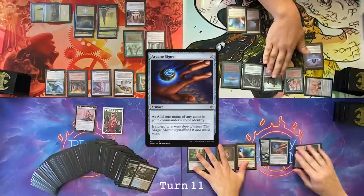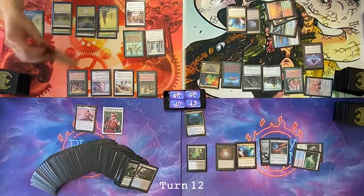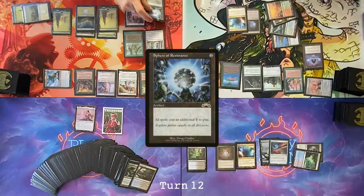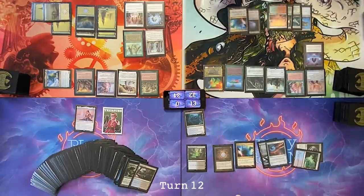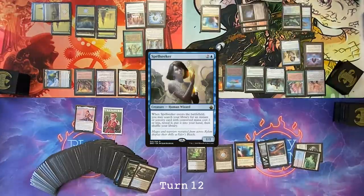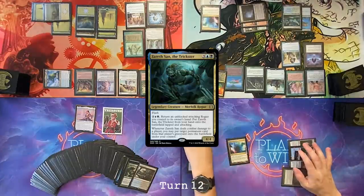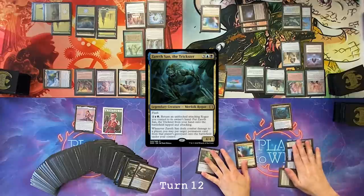Cast Arcane Signet, pass. Draw. Move to combat, swing your shrine at Nate. Second main, cast a Sphere of Resistance. Pass the turn. Cast Spell Seeker — Finale of Devastation. Pass. Draw for turn. Cast Xerath San, the Trickster. Pass. I know all of the cards that I'm drawing and it just makes it even more painful at this point.